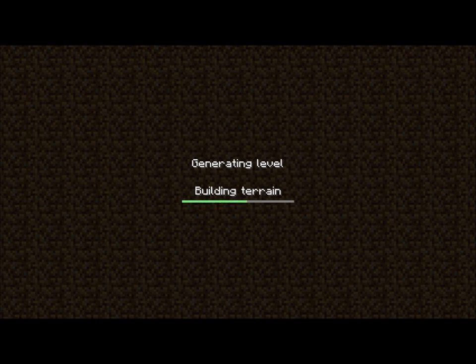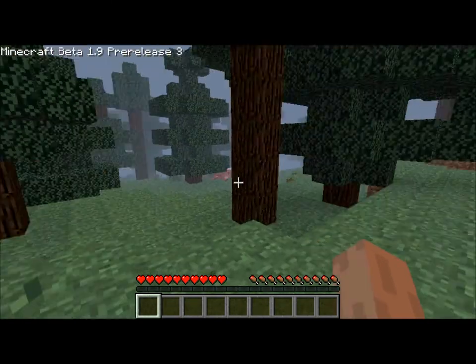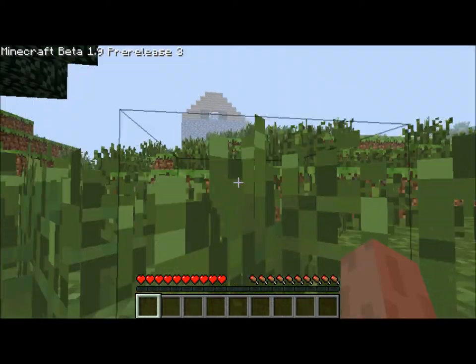It's not right at spawn — all you have to do is turn around and you'll find it. It's going to lag for a bit while it's generating. Just turn around, go to your right, and there it is — the NPC village!